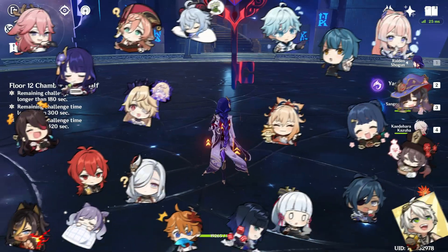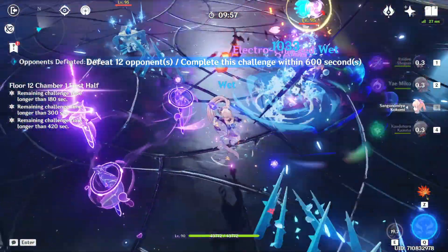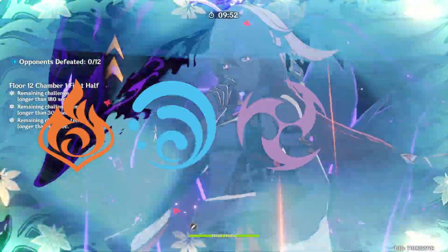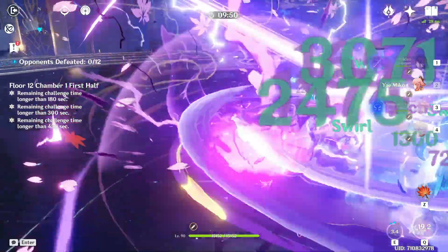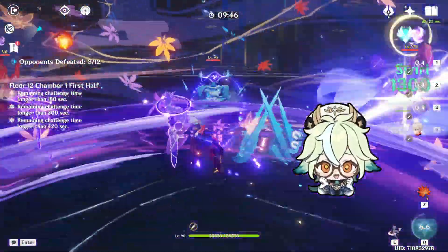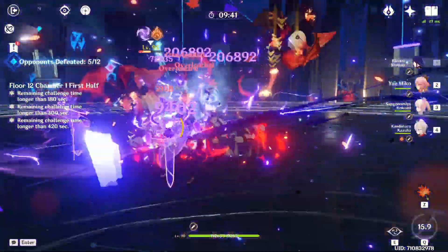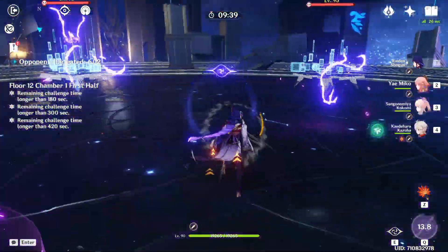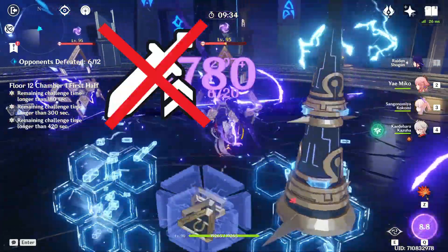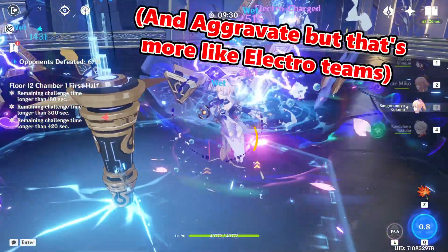Kazuha's teams — basically all of them! But seriously, Kazuha is a very versatile character. He'll be a great pick for basically any team that focuses on Pyro, Hydro, Electro or Cryo damage, especially in AOE-oriented teams. And while Sucrose will be better in teams focused on elemental reactions, that's not the case at Kazuha's C2. So basically he works great in teams that aren't oriented around Physical, Geo, Anemo or Dendro damage — though he actually can be used in some Hyperbloom and Burgeon teams too.